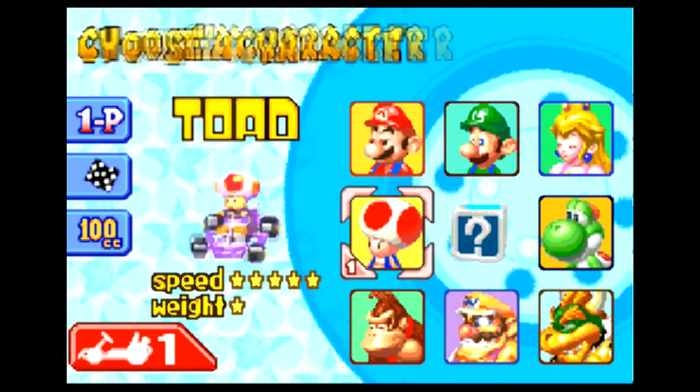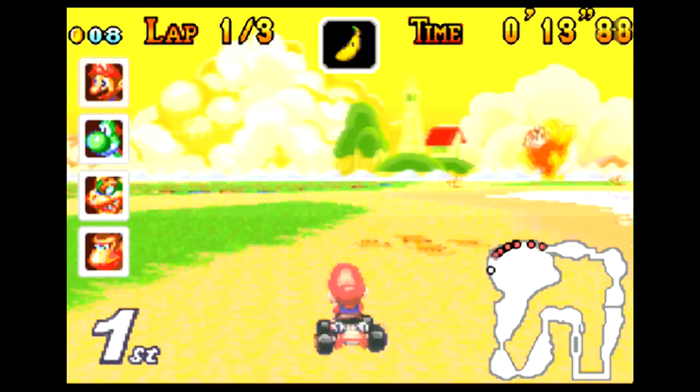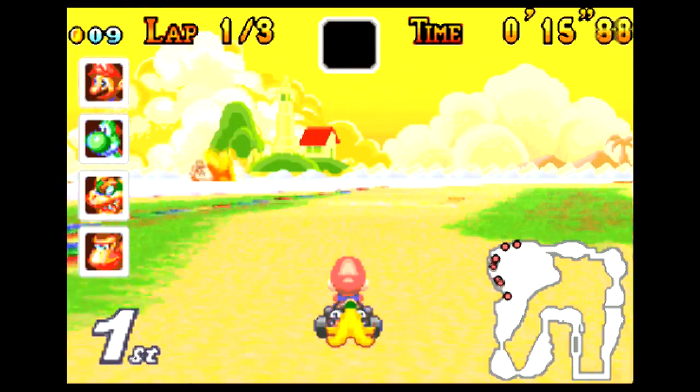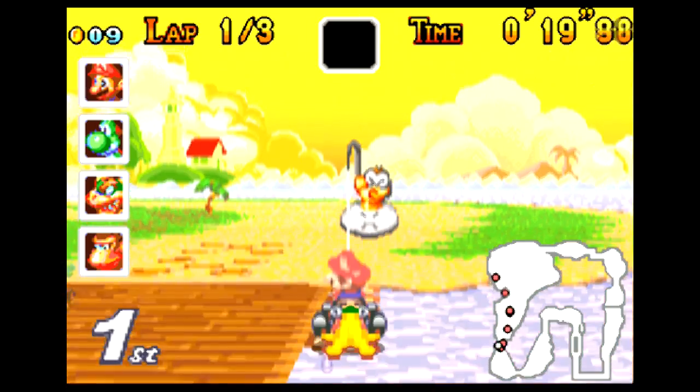The eight characters here are all familiar — nobody additional to unlock or anything. And all the typical items are here, along with Lightning Bolt, Boo, and the dreaded Blue Shell. Thankfully, though, that makes an appearance very, very rarely.